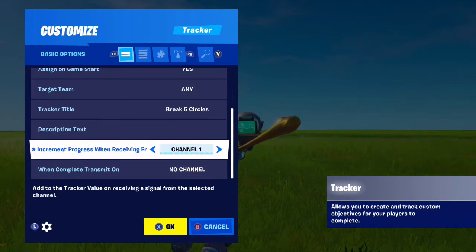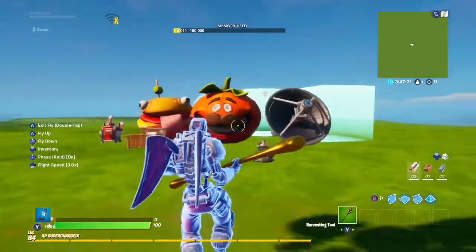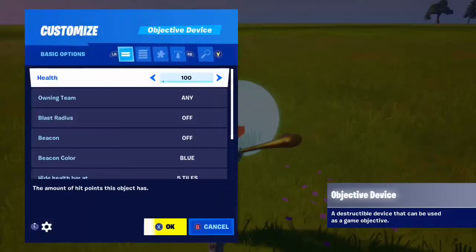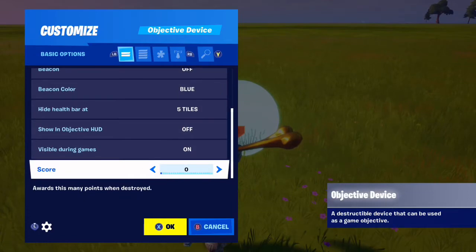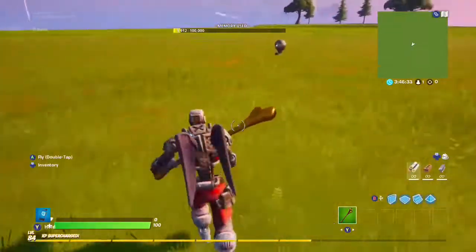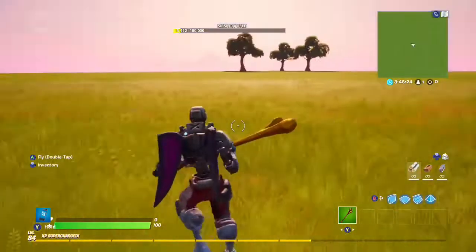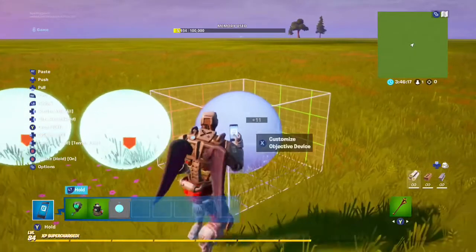Set increment progress to add one, and when complete, transmit on channel two. For the objective device, delete everything except the circles as an example. Set the circle's health to 50 so it's one-shot, and when destroyed, transmit on channel one. Set it to increment when received from channel one — just make sure the tracker and circle use the same channel.